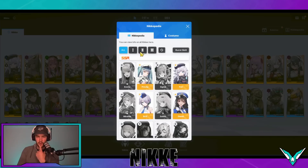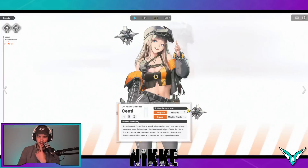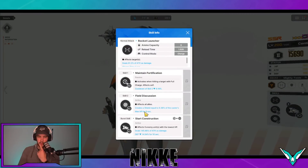If we go over here into burst twos and go to Senti — greatest design in the game, fight me for it — if we go to her skills, her second skill affects all allies and creates a shield equal to 6.38% of the caster's max HP for five seconds. This is on a nine-second cooldown, and every time she does a fully charged attack it reduces the cooldown by 9.16%. These are max skills, but she does reduce the cooldown, so she's going to be getting a shield up fairly often.